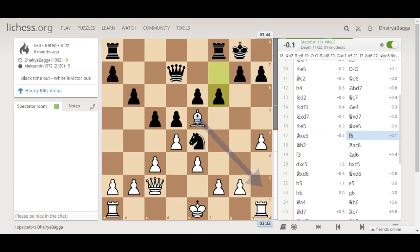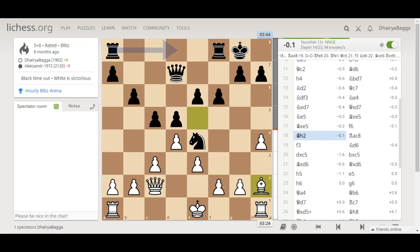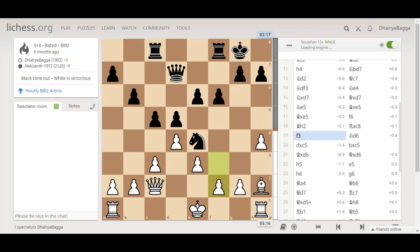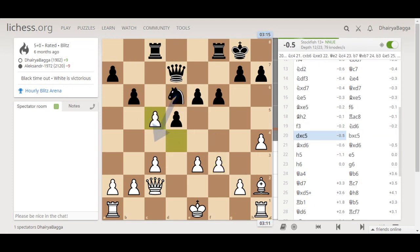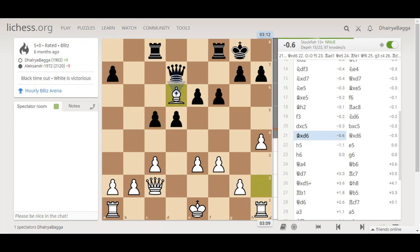After this, my opponent plays f6. I had to escape with my bishop, so I went bishop to h2. Opponent gets the rook onto c5, making sure that once the pawn trades happen my queen will be under pressure. I try to take the knight back by playing f3. Knight goes back, and I take on the pawn on c5. Opponent takes back, and here I take the knight as well, removing all the minor pieces from the game.